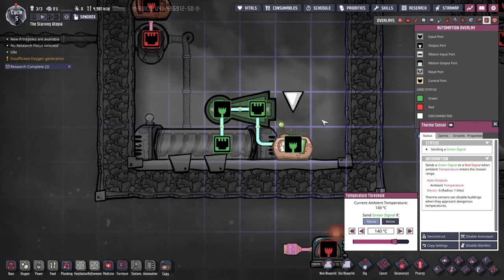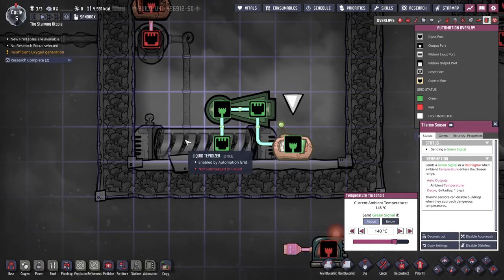Also be careful choosing the building material, as the tepidiser's base overheat temperature is 125 degrees C, and heat exchange is significantly worse when in a gas. For boiling water, gold amalgam is recommended at a minimum, but steel would be more robust. If you want to know more about how to get steel, then see my tutorial byte on this topic.